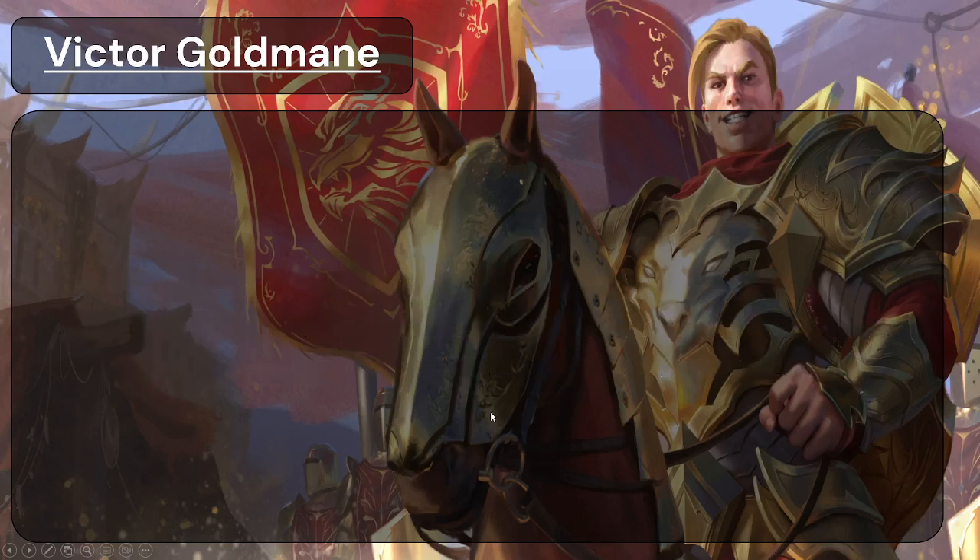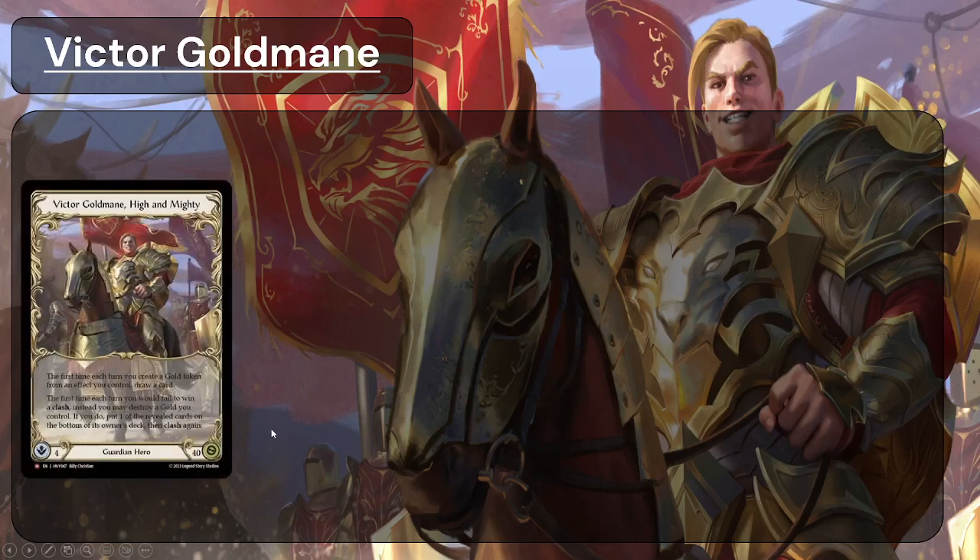Victor Goldmain is a Guardian hero with Intellect 4 and 40 Life — pretty standard numbers in Flesh and Blood. The first time each turn you create a gold token for an effect you control, draw a card. A gold token is a token that stays on the board, and you may spend two resources to draw a card as an action with go again during your turn. The first time each turn you would fail to win a clash, you may destroy a gold you control; if you do, put one of the revealed cards on the bottom of its owner's deck and then clash again.